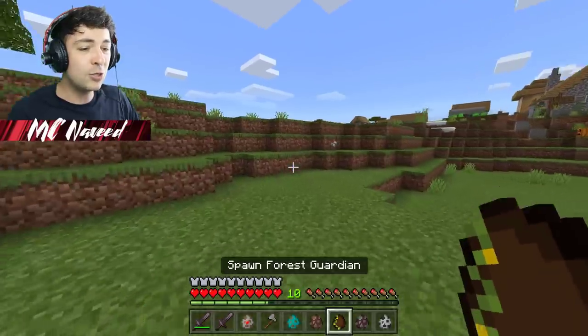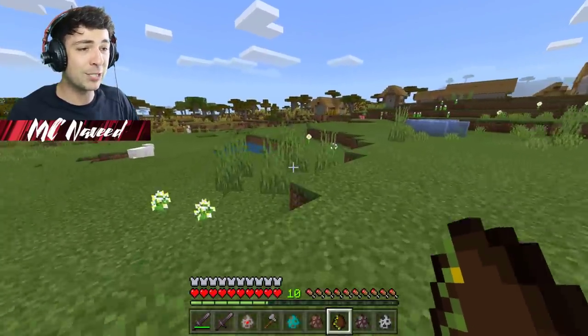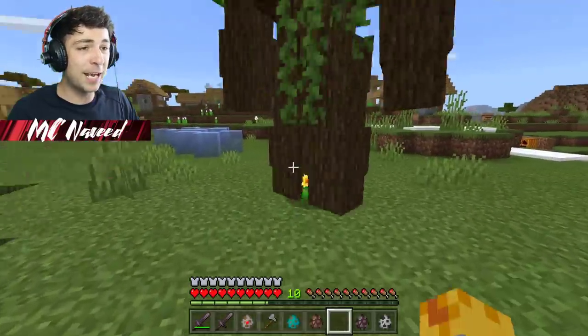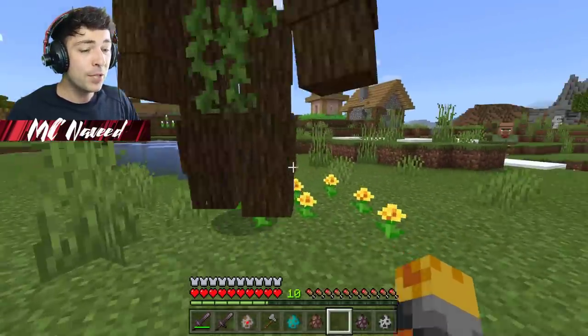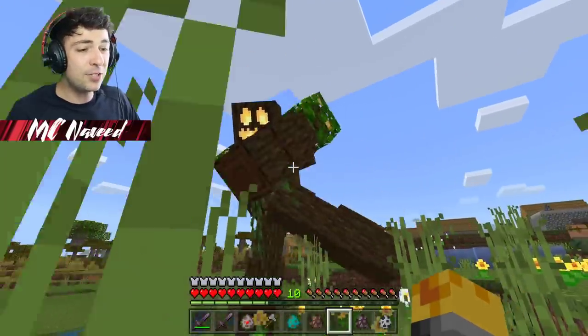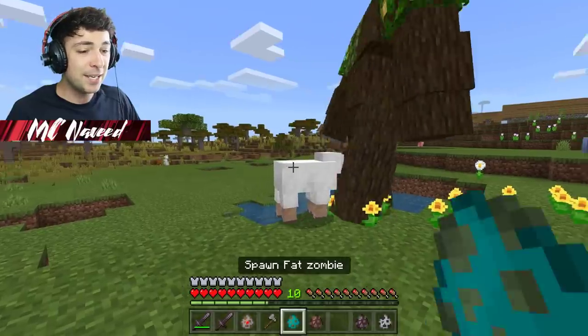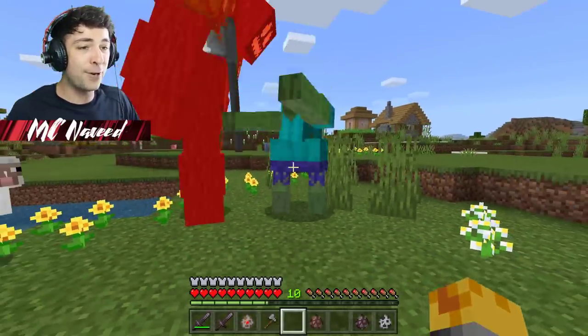Let me go ahead and spawn the forest guardian - hopefully this one will help us out with the next battle. I'm going to spawn it right around here. Whenever it works it spawns some yellow flowers and it looks super scary, but I'm sure it's friendly. Let me spawn a fat zombie right here.